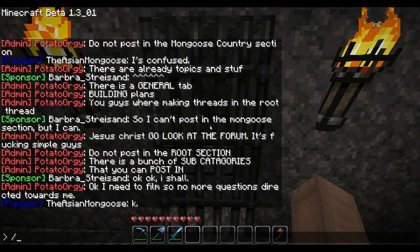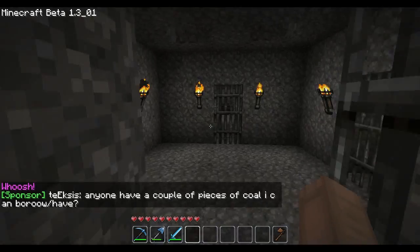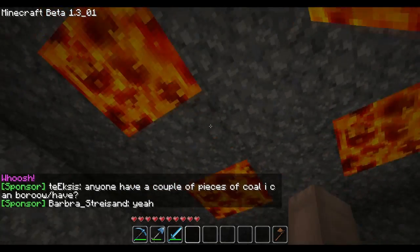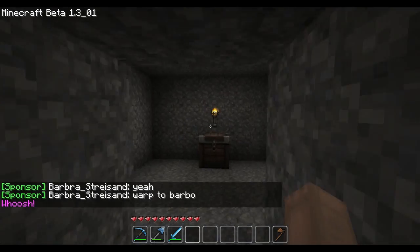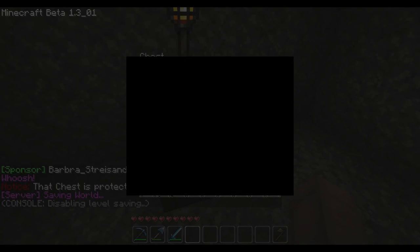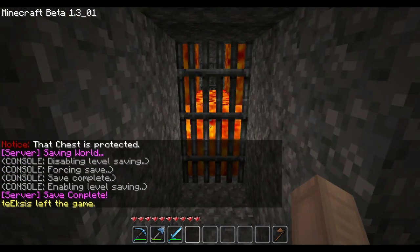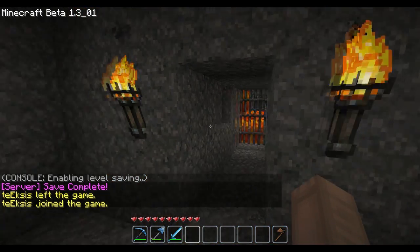Oh, I didn't even read what that sign said. Oh, it says 'dwelling.' Oh no — I didn't even do anything. Oh no, it's a trap! Is there anything in here? I'm going to have to block that chest out. Actually, it's protected, but oh well. Anyways, let's get out of here — we'll leave this trap alone.